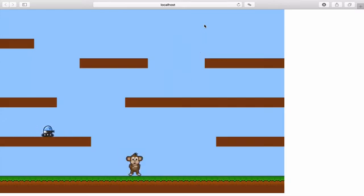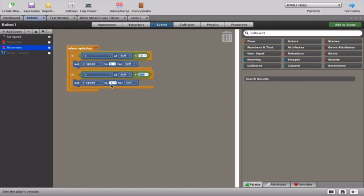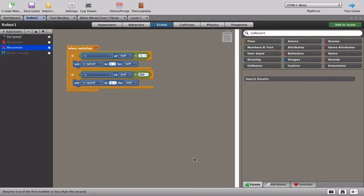I want you to concentrate on that robot which is moving left and right. I went to Stencil Forge, typed in the word 'robot' and downloaded it. Looking at the robot's code, I've set up a really simple movement: if the x position of the robot is less than 10 (all the way on the left side of the screen) we set the x speed to five, which moves it right.